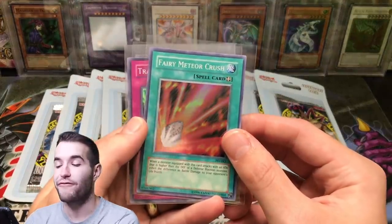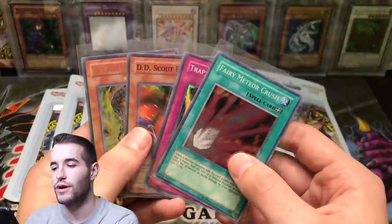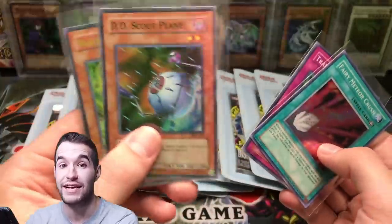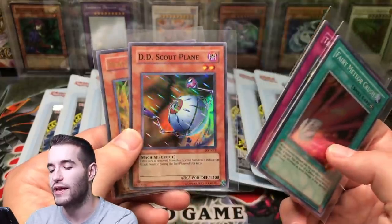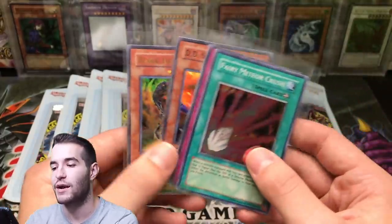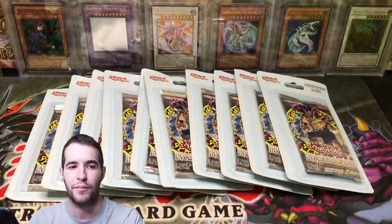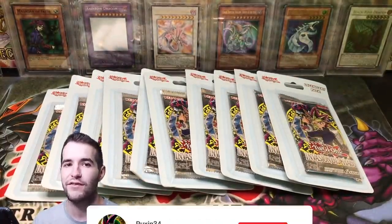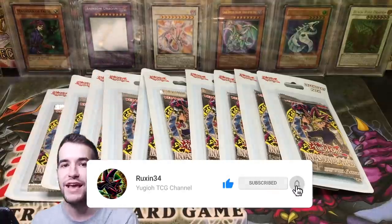For the giveaway, we have Fairy Meteor Crush, Trap Jammer from Invasion of Chaos, DD Scout Plane — that's the next Prismatic apparently — super rare, and then a Black Tyrano Ultra Rare. Those three are from Invasion of Chaos. All you have to do to enter is like the video, be subscribed, and let me know in the comments what you want to see me pull from Invasion of Chaos.